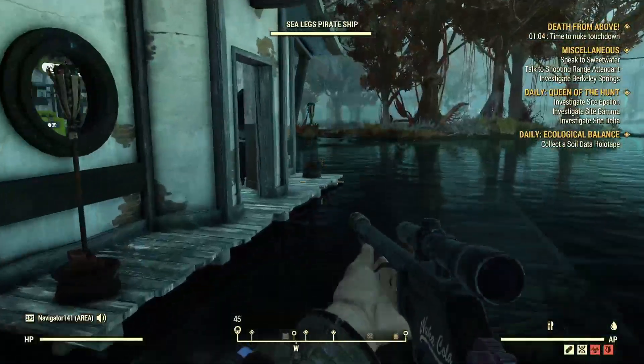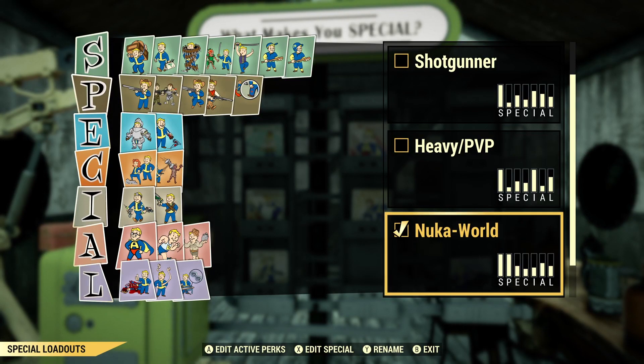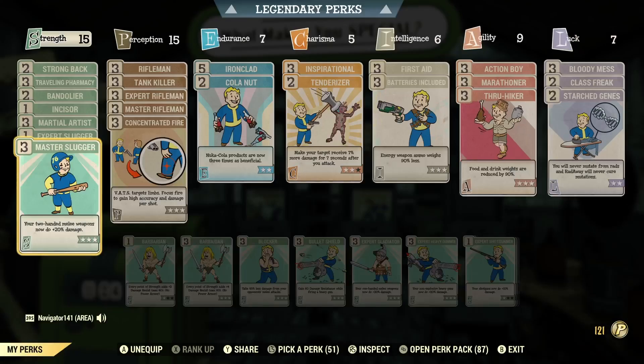I'm only using two weapons for this build, keep that in mind. One of them kind of has to go with this, but the other one is kind of up to your choice. Basically, what this build is going to be centered around is the Molrat Bat and a weapon of your choice, slash Western Spirit. Let me go through all these perks and it will make sense a little bit more.